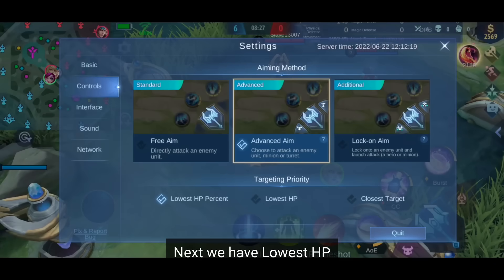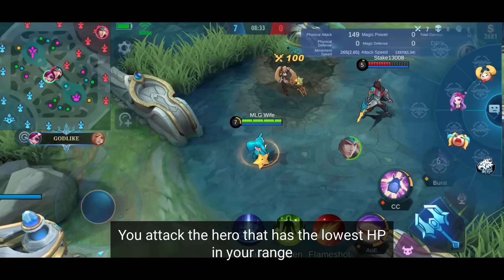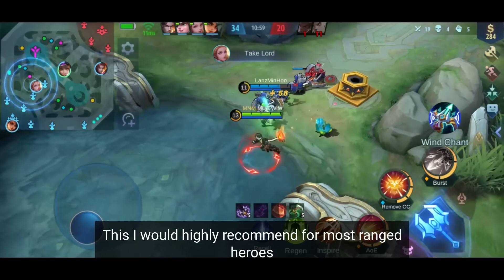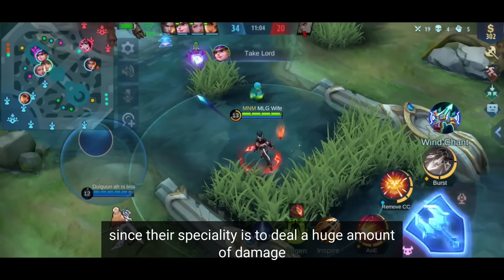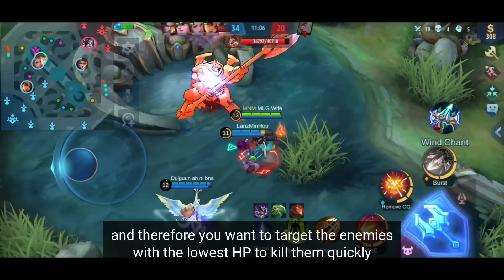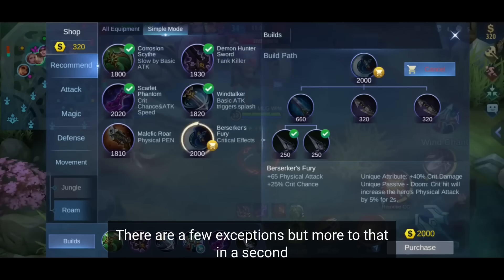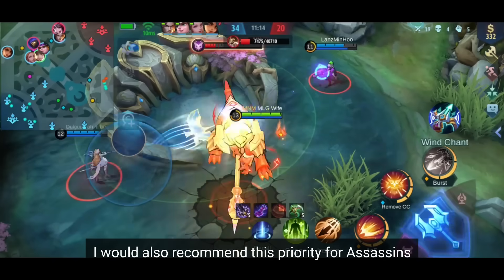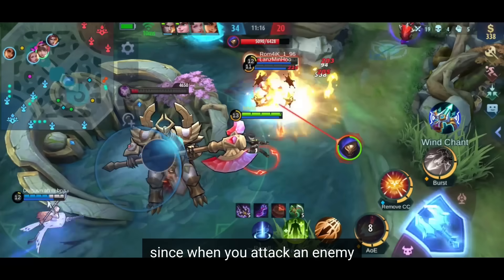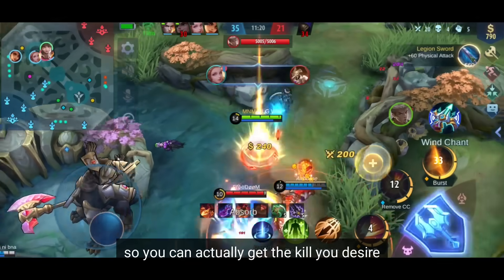Next we have lowest HP. You attack the hero with the lowest HP in your range. I would highly recommend this for most ranged heroes, especially marksmen, since their specialty is dealing huge damage — so target enemies with the lowest HP to kill them quickly. I would also recommend this priority for assassins, since when you attack an enemy you want to target the one with the lowest HP to secure the kill.